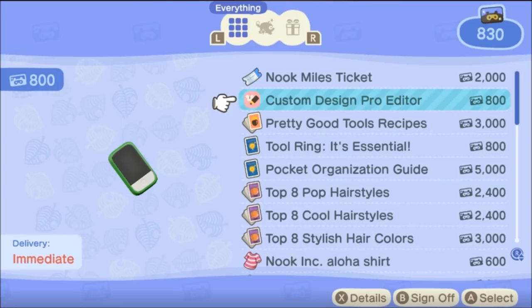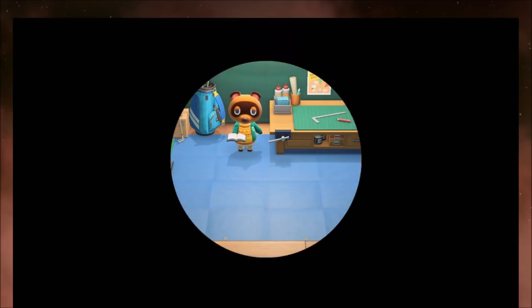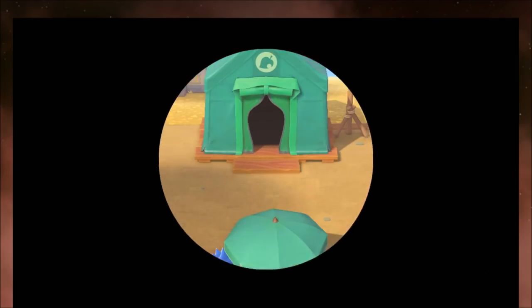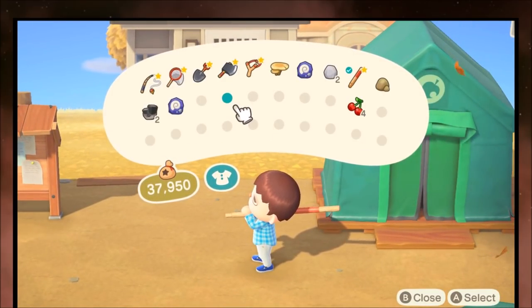The Pretty Good Tools recipe costs 3,000 Nook Miles. It sounds like a lot, but that's how you get iron tools, which take a very long time to break — meaning more resources, more crafting, more miles, and more upgrades. The Tool Ring costs 800 Nook Miles and it's essential. You can also choose the Pocket Organization upgrade for 5,000 miles. Getting Good Tools first means more resources faster, but your pockets fill up quicker, so you'll have to decide which order works best for you.